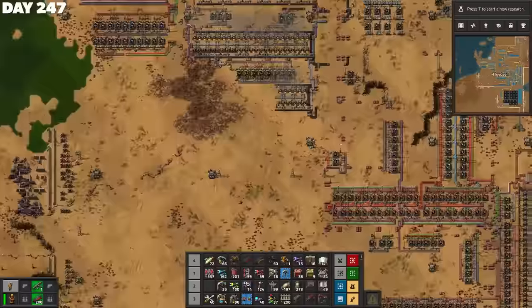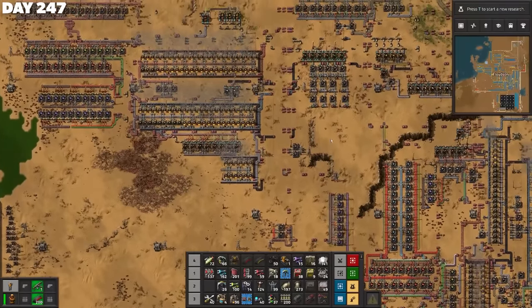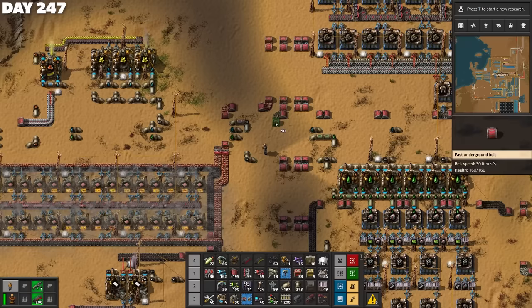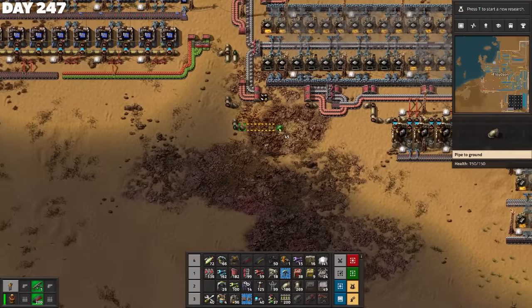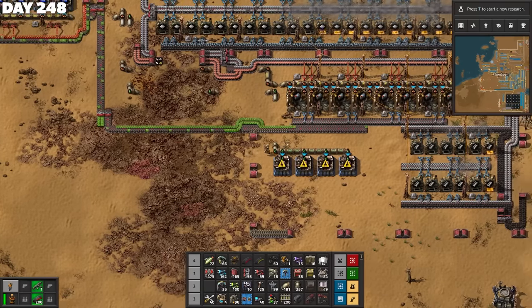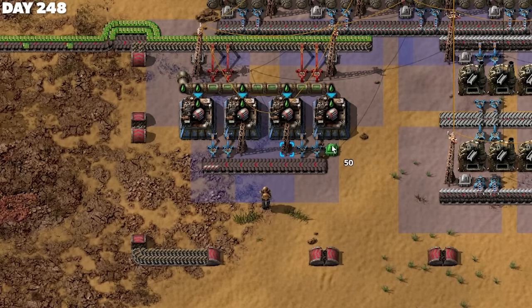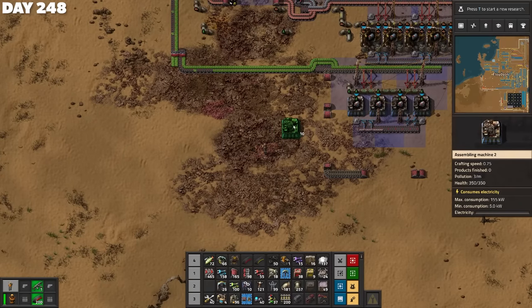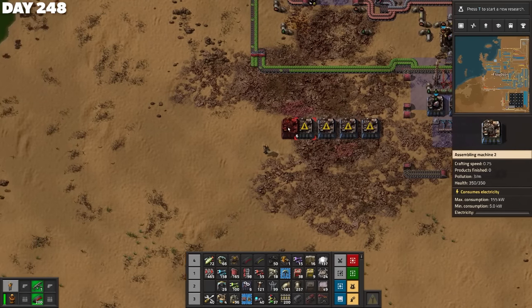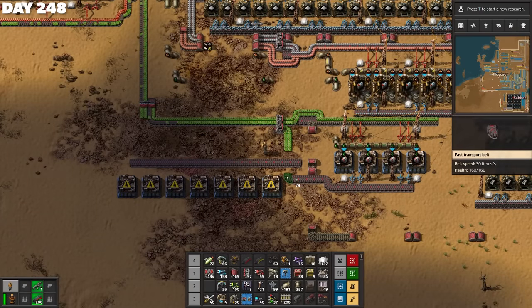I needed the electric engine units, which need lube. I'm producing way too many engine units from earlier, which is great news. Because I overproduced blue science earlier, making double what I intended, I had doubled the engines. I had heaps of lube flying around too. I'd already teed up the green circuits, so all I had to do was bring it all together, and soon I was making two electric engine units every five seconds — I technically only needed one every three seconds, so I'd chosen to overproduce a little. And with that, I was finally ready to automate the flying robot frames.